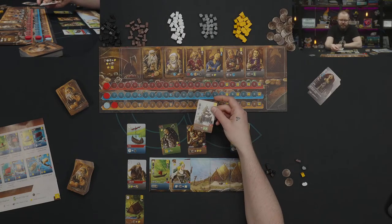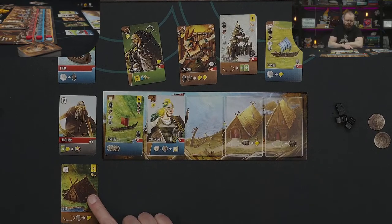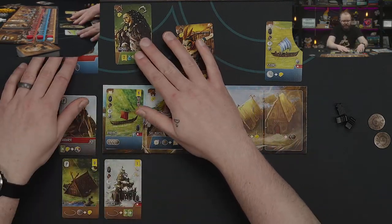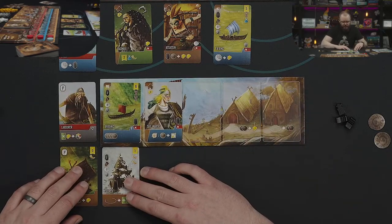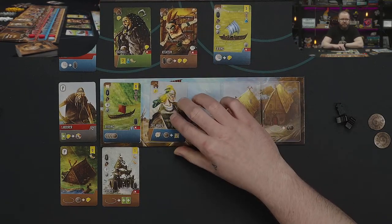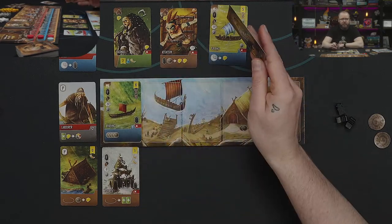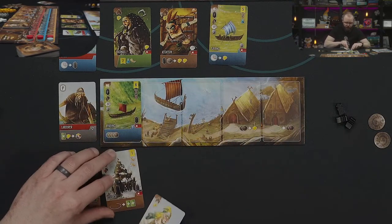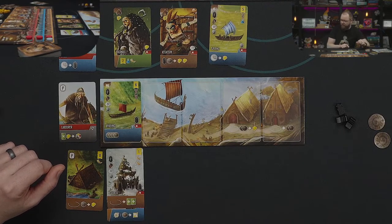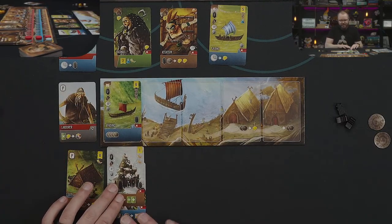We can also build buildings, like this church — I pay the resources shown on it and assemble buildings below my board. I start with a hut. Buildings provide space for units like Jarls and townspeople. If I used the sail maker's skills to build a ship, I'd have to discard her — but I can pay a gold to give her a permanent home in a building. Then she lives there and we can use her skills any number of times. Buildings are expensive though, so we can't do that for everybody.